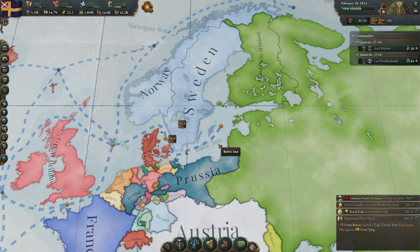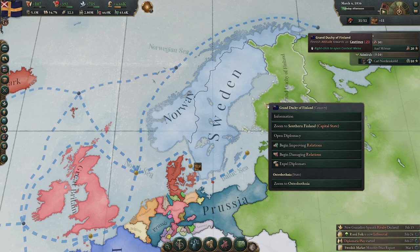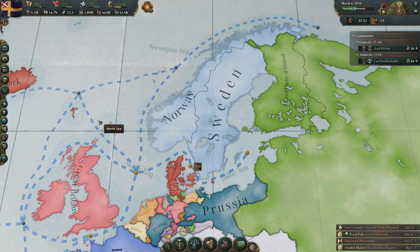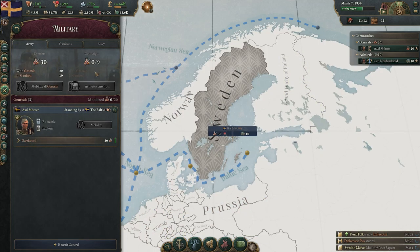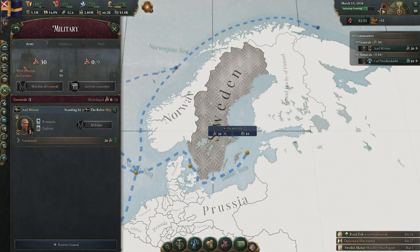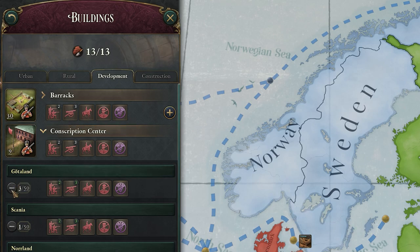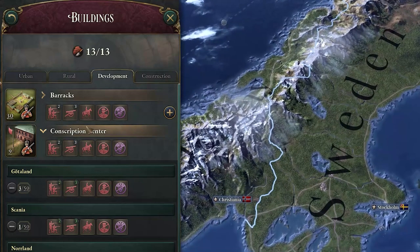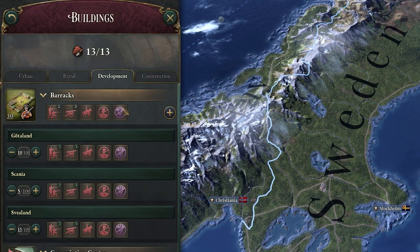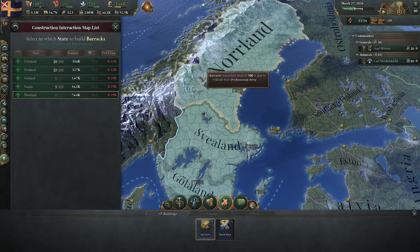As you start to get a little bit bolder in Victoria 3, you might be looking to your neighbours — looking to find someone to conquer or simply take a treaty port. One of the most common mistakes or misunderstandings is the difference between your two different types of military unit: your regulars and your conscripts. This could almost have a whole video to itself, but I want to focus on the key information. There are two buildings you need to understand: barracks and conscription centres. The conscription centres you don't so much need to worry about — they will sort themselves in your territories. The barracks you will need to put more attention towards; these can be built manually and expanded, with a certain number available to build within every territory depending on your laws and technologies.